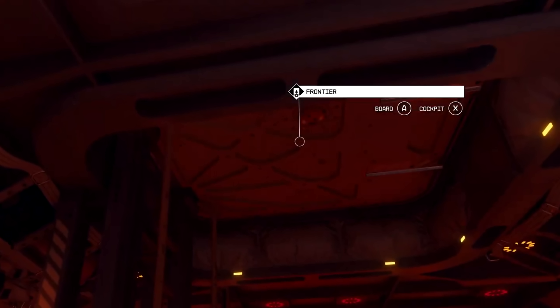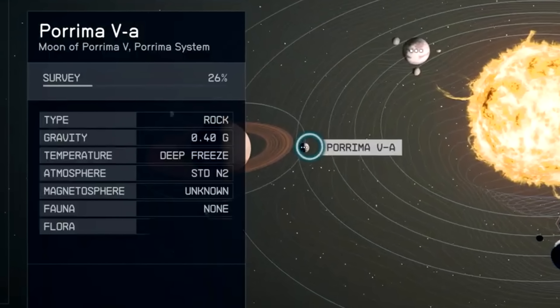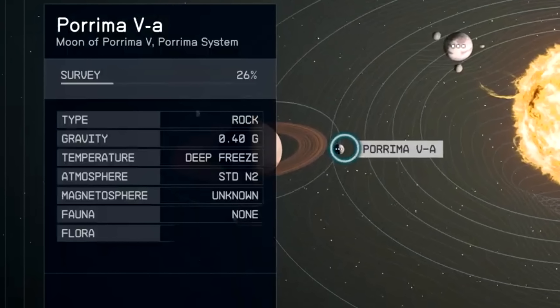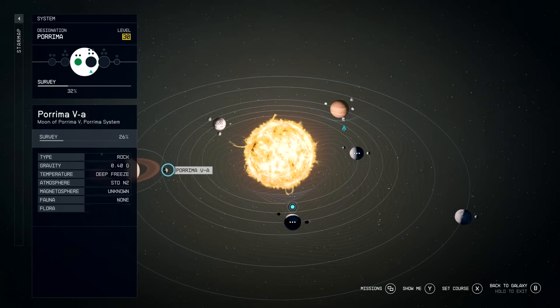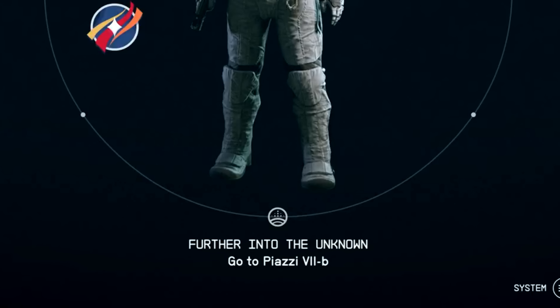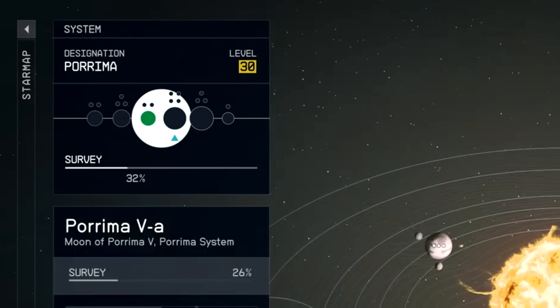While Bethesda runs us through various systems and planets — highlighting planet type, temperature, status effects, and minable resources — what stood out as an unaddressed detail is that there are levels assigned to systems. The Porima system, for example, is listed as level 30. This reminded me of No Man's Sky going deeper into the galaxy, and I think this level gating means you'll fight enemies of that level in that system, rather than being blocked from accessing it.